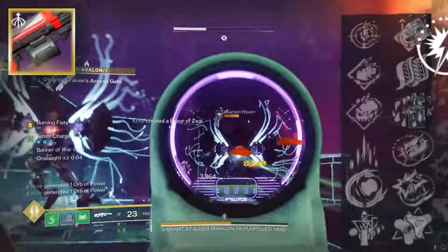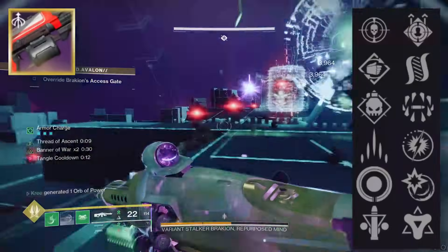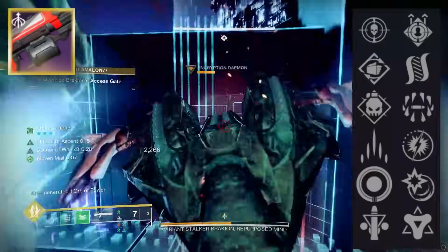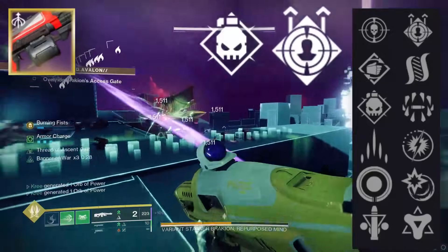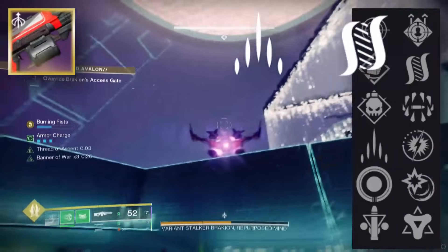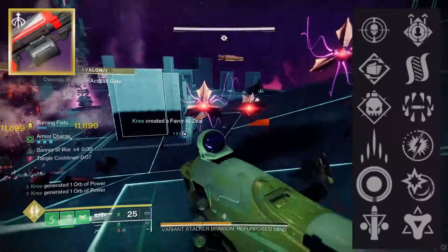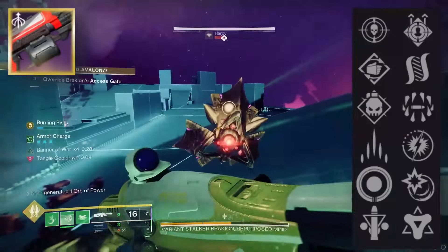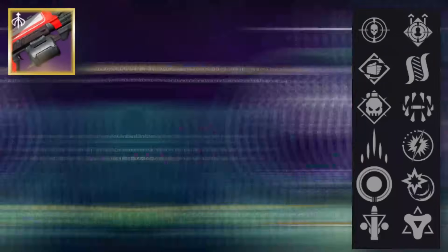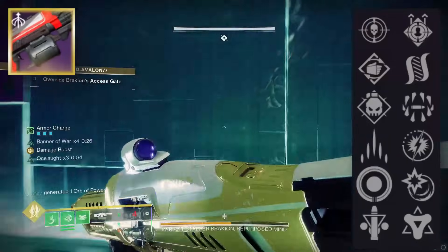Overall, I feel like this perk pool is at the bare minimum good, and some rolls can definitely allow this thing to shine bright like a diamond — even though it's green like an emerald. You've got a lot of combinations to go with, like Demo and Onslaught, which is really good. You could go with a full Strand setup with Slice and Hatchling if you really wanted to. You've got a decent amount of ingredients to cook up a really awesome LMG. And because it's Strand, and there's only two Strand LMGs, there might be a decent little market for this bad boy. So if you do get a world drop of the Marcato 45 Strand LMG, definitely look at its perks before you auto-dismantle it, as you could find yourself coming across a gem you were not expecting.